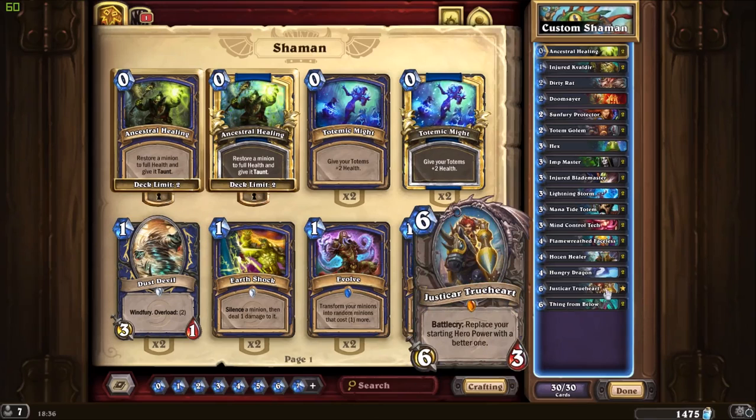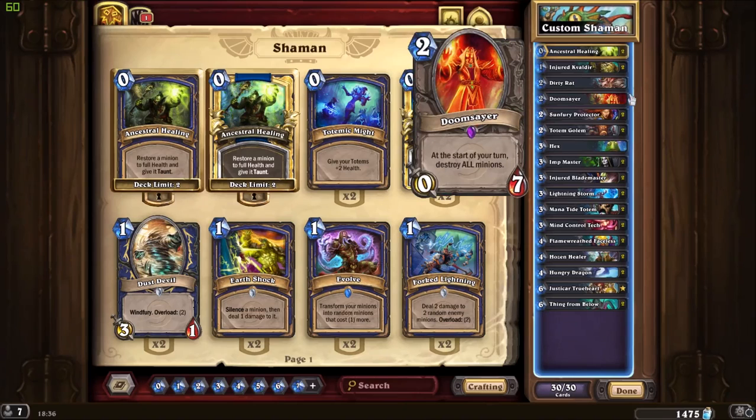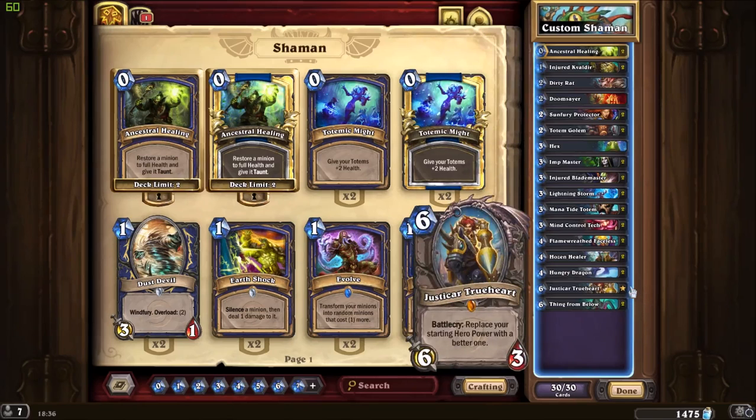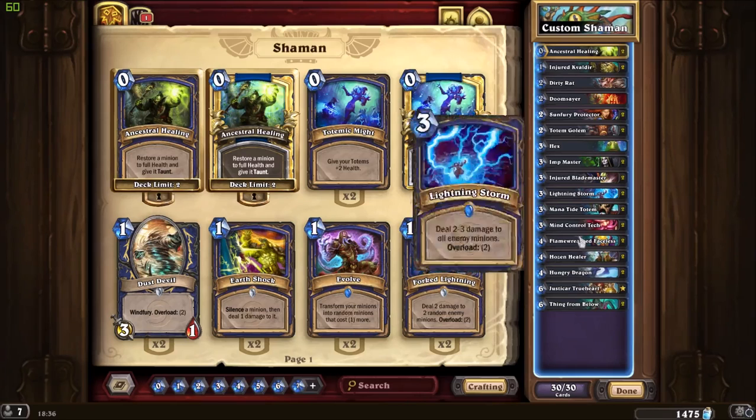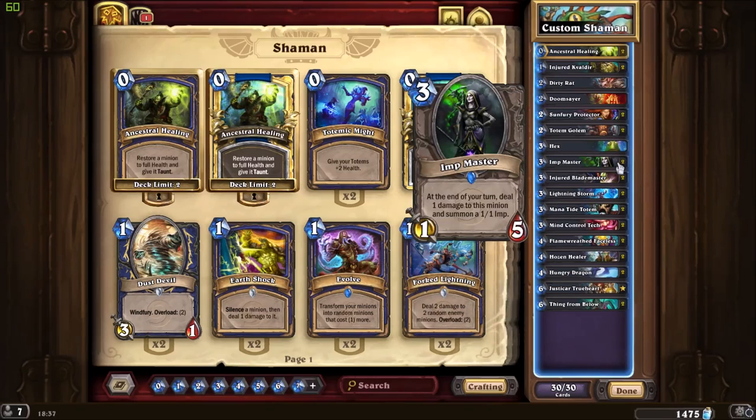When you have Justicar Trueheart later on, you can use Stoneclaw Totem followed by Doomsayer, which will be hard for the enemy to deal with. Justicar Trueheart allows you to choose your totem, and it makes a lot of sense with this deck because with Injured Kvaldir, Injured Blademaster, and Imp Master, you can use the Healing Totem to heal these minions since they deal damage to themselves.